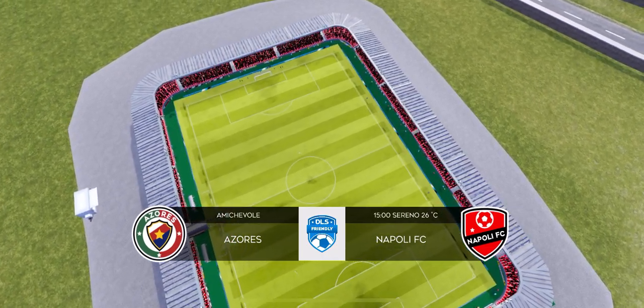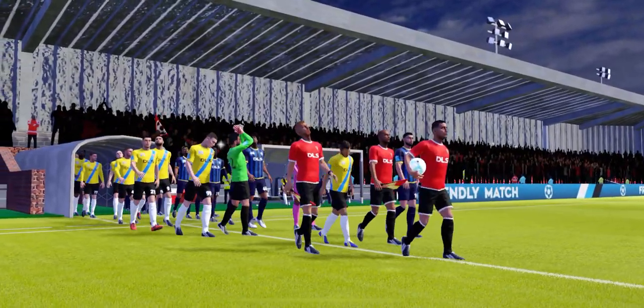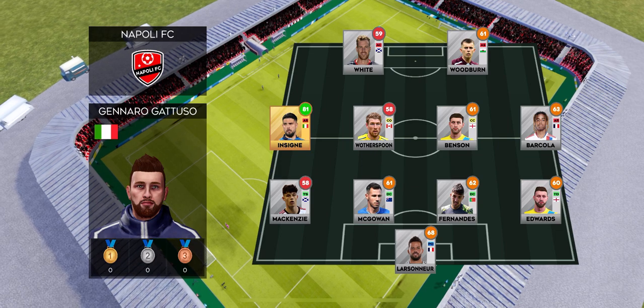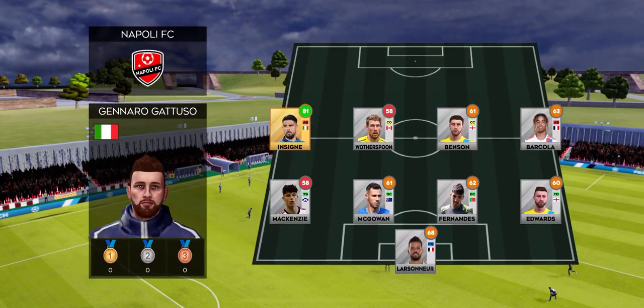Nothing to play for in this exhibition game. These 90 minutes will help get the team in shape. Let's see how the teams wind up today. Here is the away team formation. Now let's look at the away team.